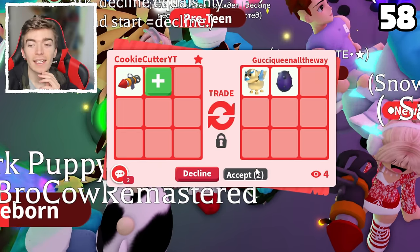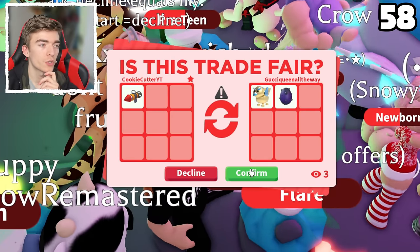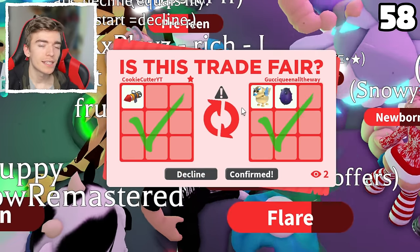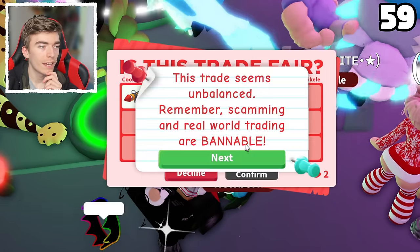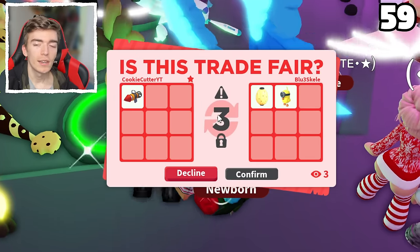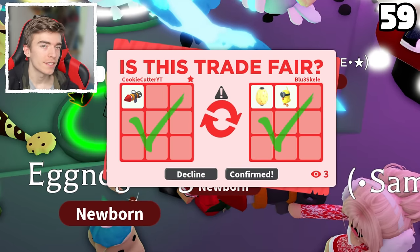A golden griffin and a danger egg. It intrigues me how long the countdown is — every single time it's a different countdown. A zodiac minion chick and a Japan egg — 6 second countdown. The one before had like a 12 second countdown, which is so strange.